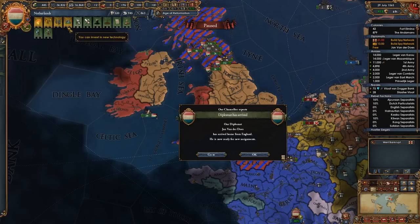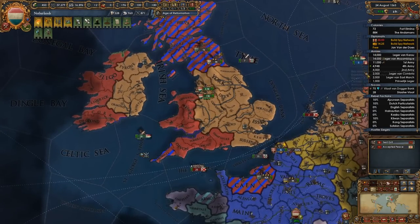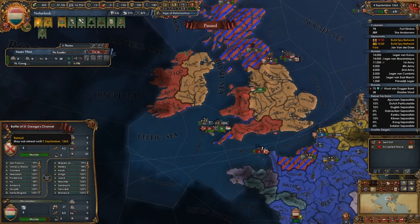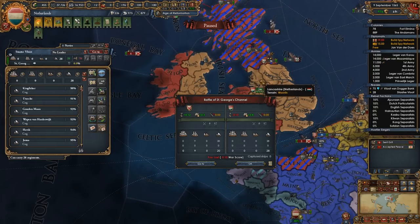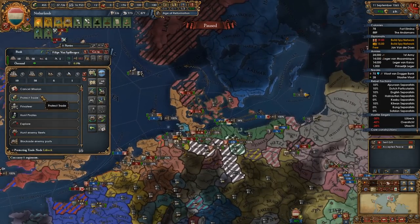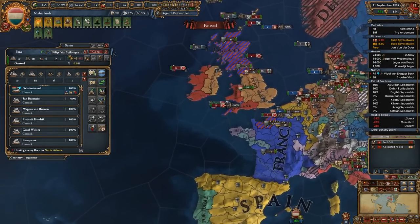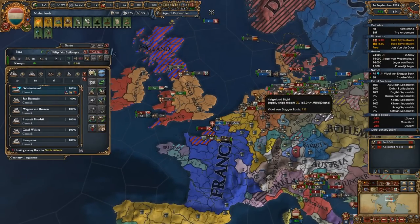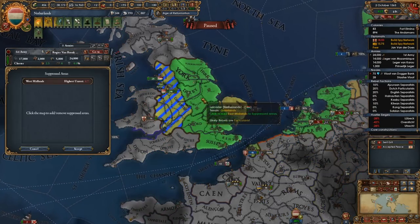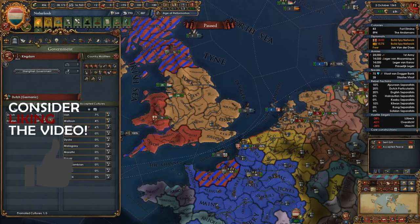Let's get everything cored up. I'd like to blockade this as well. Stay away from my ships! I didn't lose any — Spain, you're gonna make me mad. All right, now we're going to go ahead and hunt ships in the North Atlantic. We've got a really good admiral. Ten heavies — Spain doesn't stand a chance. Let's have these guys manage rebels for a little bit. I believe I'm accepting English culture — very good.